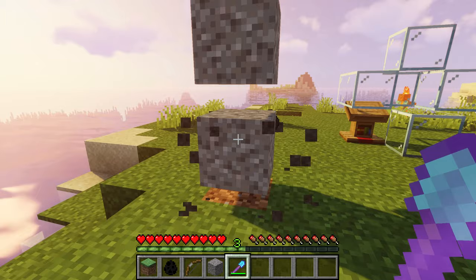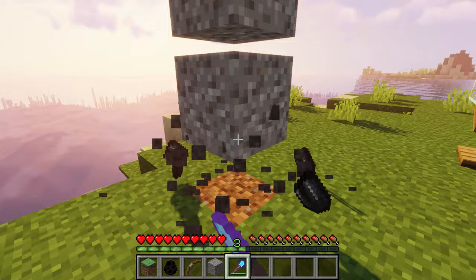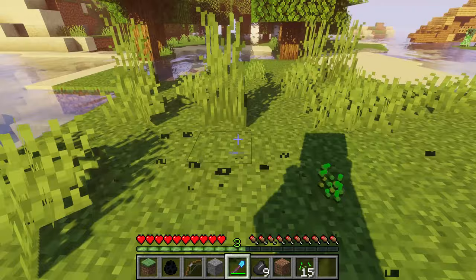The fortune enchantment in Minecraft works on gravel to get more flint, and it also works on grass to get more seeds.